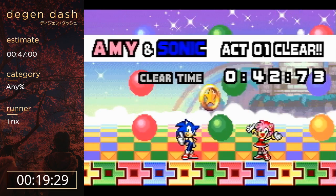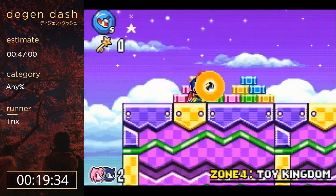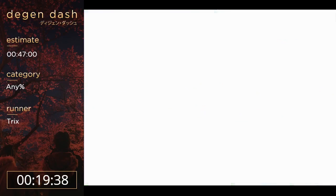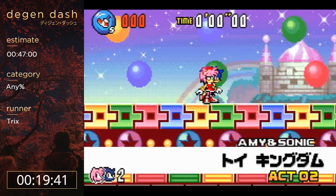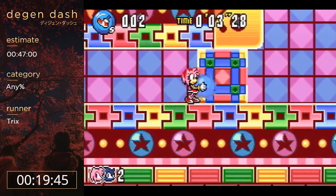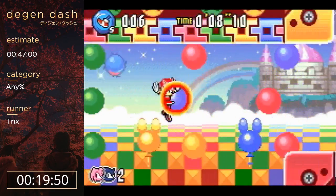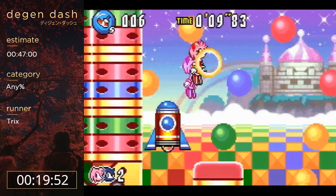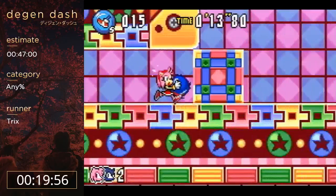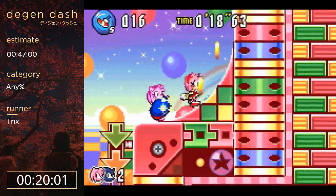One more act for this zone since we did act three first. Act two is the hardest act in Toy Kingdom. This is the most cycle-based level in the game, which means most of it is pretty easy - the first few cycles are really easy to make - but then there's one cycle that saves like seven seconds and it's ridiculously hard to make. I don't even get it in my PB. It's right after this one.